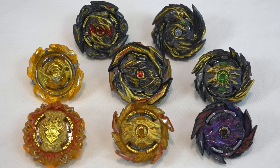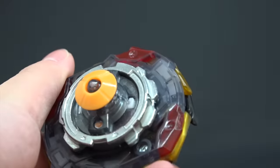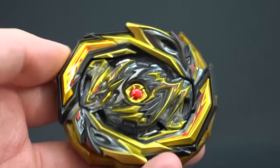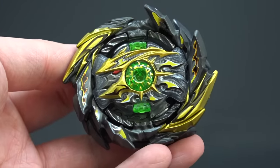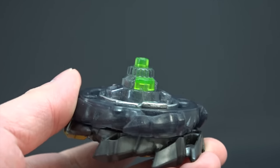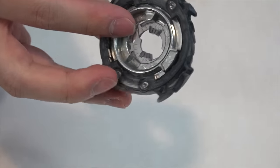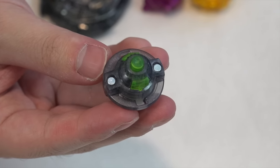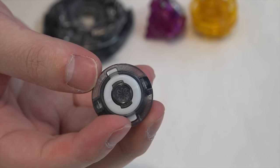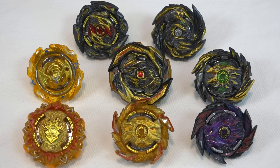Imperial Dragon looks pretty sick — it comes with the Seven disc and Eternal driver, so pretty basic parts, and it's called the Black version. Next, Black Super Hyperion has a few gold accents, the entire combo is black, and they even match the green in the sparking chip and the driver, so that black chassis looks pretty sweet. This comes with the Quick driver — not Quick Dash, just Quick. So this is technically a downgrade but it is a new part.